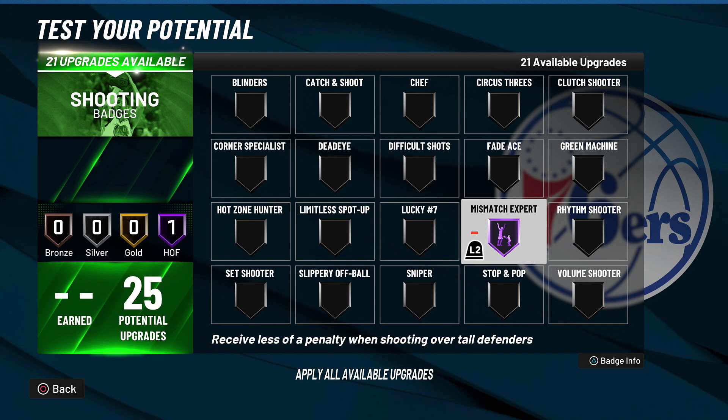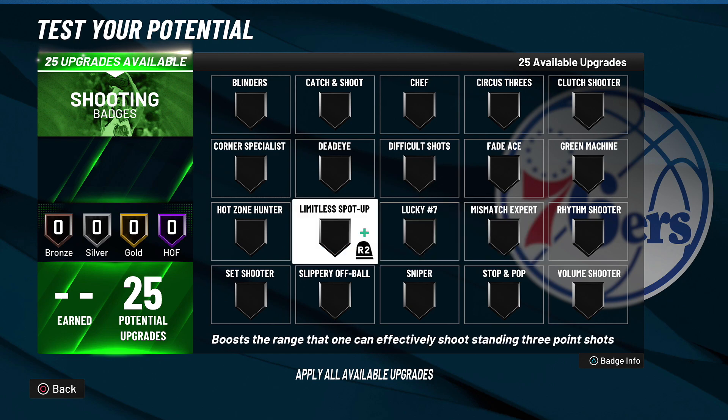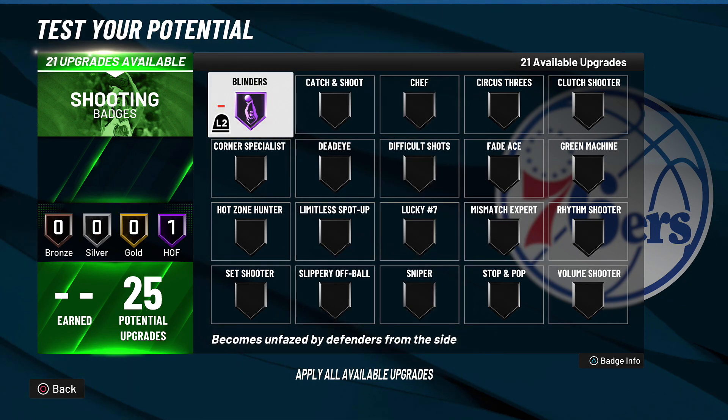At number three we're talking about Mismatch Expert — you receive less of a penalty when shooting over tall defenders. When I first saw this badge announced for 2K22 I thought it made no sense, but I knew a badge like this would be broken, and in 2K22 this badge is absolutely broken. These next three badges might be some of the most broken badges in 2K history, but on this list Mismatch Expert lands at number three.